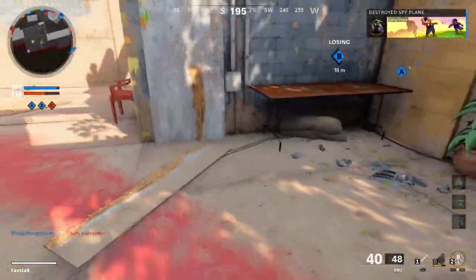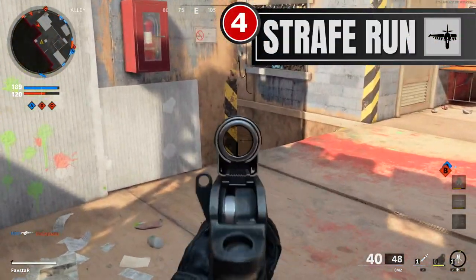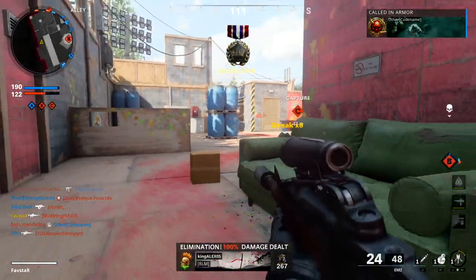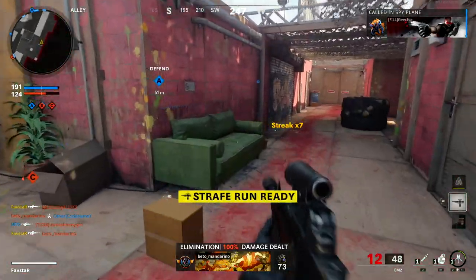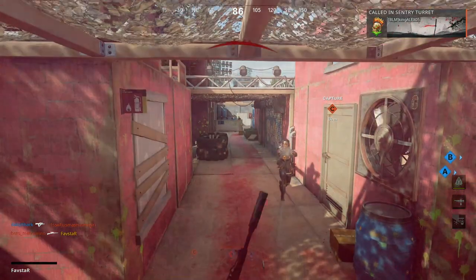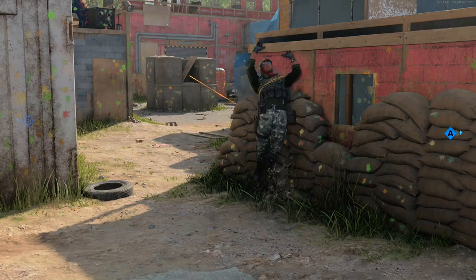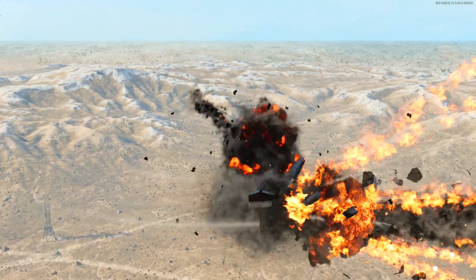At number 4, I've chosen the Strafe Run. The ability to kill enemy players as well as destroy ground equipment and some of the enemy aerial scorestreaks makes the Strafe Run very powerful. Calling in a Strafe Run tactically in the latter stages of a match essentially forces the enemy indoors, allowing your squad to either secure an objective or gain map control. Although the Strafe Run has a fairly high score requirement of 5,000, the advantages far outweigh the cost, justifying its position at number 4.